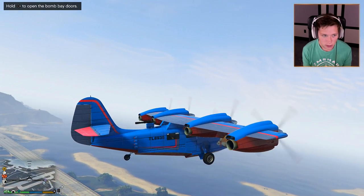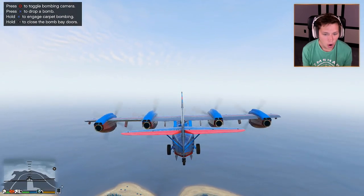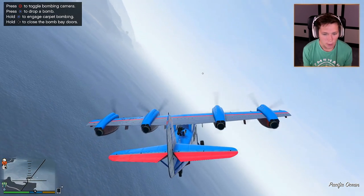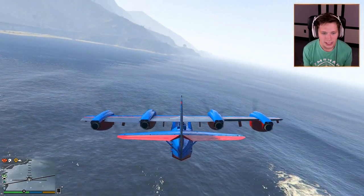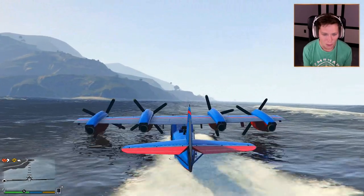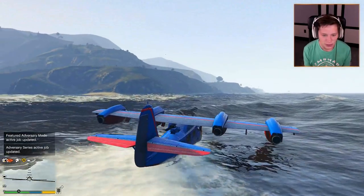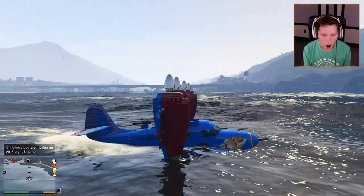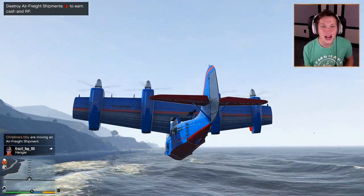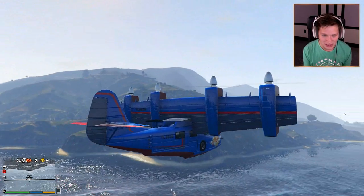Hold right to open the bomb bay doors. Circle to toggle the bombing camera. X to drop a bomb. Hold X to engage carpet bombing. This is so nuts. I'm going to close up the bomb doors for now — I want to check out everything else this thing has to offer. Let's go ahead and land it on the water, because this thing is amphibious. We're out here in the ocean surfing on waves in our VTOL plane. Now let's go VTOL mode — press right. Upsy daisy. No freaking way — there's nothing this thing can't do! This is the most ridiculous thing I've ever seen. Easiest coolest vehicle in the game.